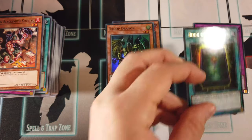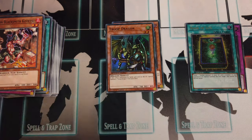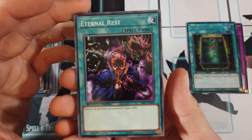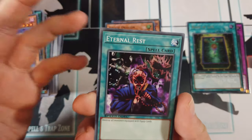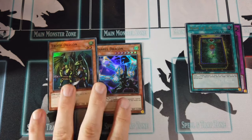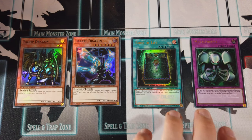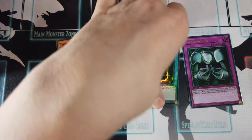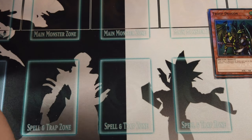Ultra rare Book of Life — really, really nice. It helps zombie decks out a great deal. Last pack on the right side: Cabozors, Magical Plant Mandragola, Ally of Justice Core Destroyer, and Eternal Rest — destroy all monsters with an equip card. For the longest time I always thought it destroyed all zombie monsters on the field, but there we are. So from the first side we got Barrel Dragon super, Troop Dragon super, Book of Life ultra, and Metal Morph ultra — quite happy with that, especially the two ultras.